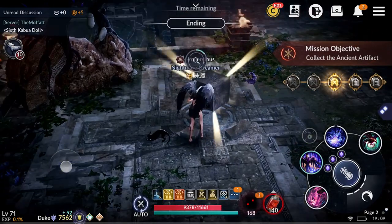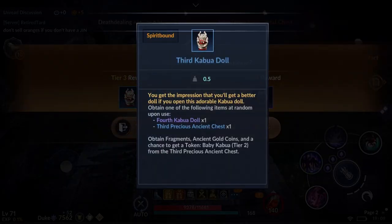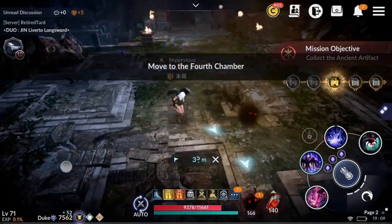Let's click on the action artifact — and yep, that will be the tier 3 reward. Guys, you already have a chance to get a Baby Kabua pet at this tier, but the pet tier will only be tier 2. So if you want a higher tier pet, you gotta keep going. Let's jump into challenge tier 4.